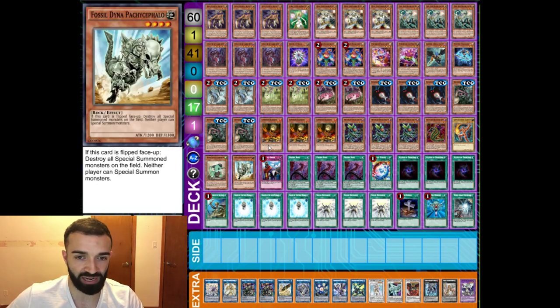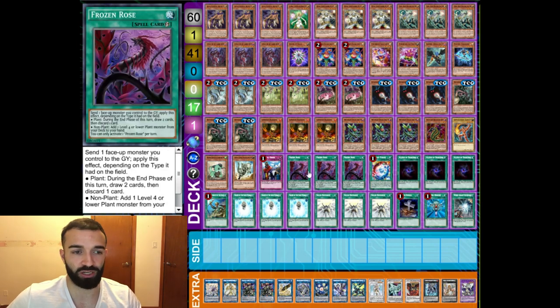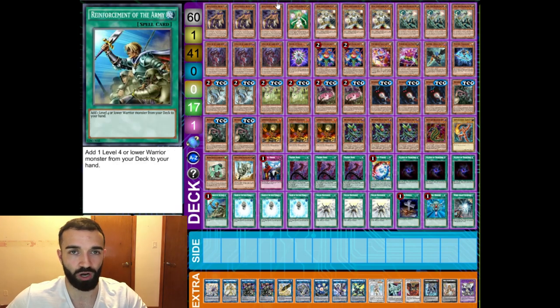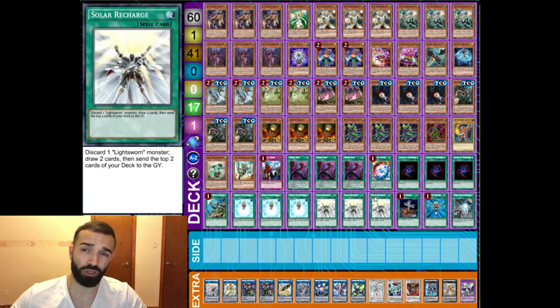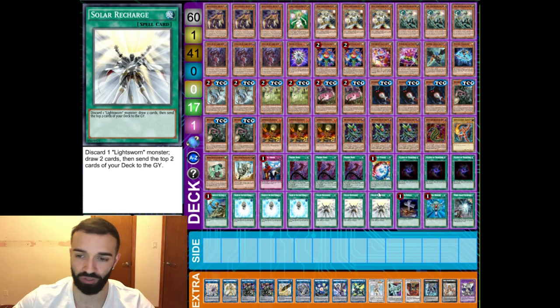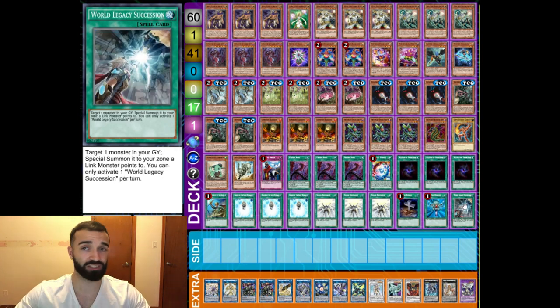One Guard Dragon for the Ib combo, one Dina, one Imperial Order — these are honestly broken, you get them for free. Dina, Order, and Seal is absolutely unbreakable. Frozen Rose also helps play through hand traps because you just tribute your card and it still resolves. One Brilliant Fusion, triple Allure — you've got a ton of targets in the deck. One ROTA for your option of Raiden or Photon Thrasher. Triple Charge, triple Solar Recharge.